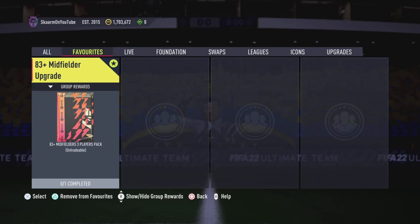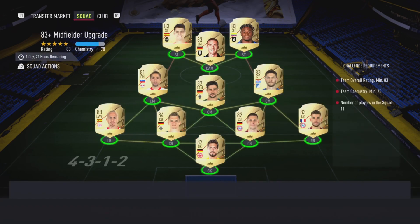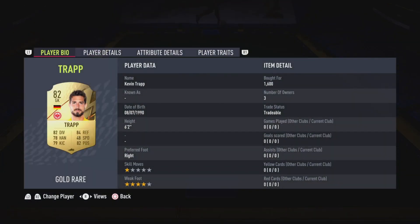What is up guys, it is Skarm, and for today's video I'm going to be completing the 83-plus midfielder upgrade SBC, where you get yourself three players rated 83 or above. All players will be untradeable, so keep that in mind. This is going to cost around 15,000 coins to complete, no loyalty is required, and here are the players I did use.